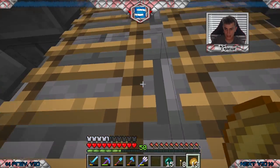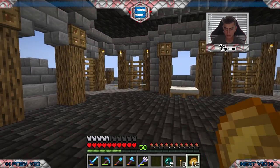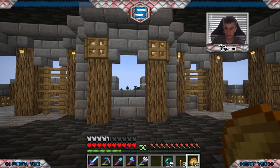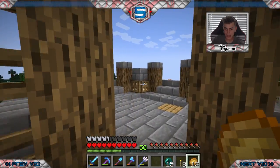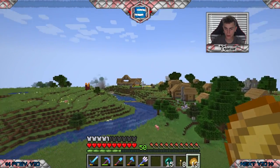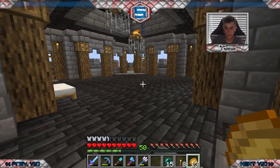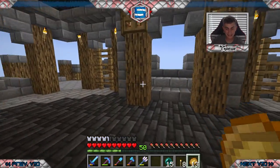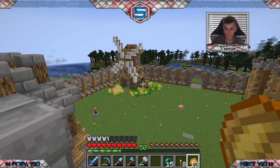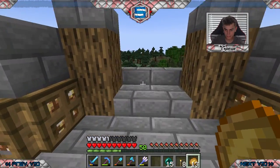Coming up here you get some more rooms - two, with one identical on the other side - and then up this ladder you're on the top floor where my bedroom and treasure room will be. It's a really open design with lots of windows, nice and airy. You can access the tops of the towers and everything. From the balcony you can see a lot: a building there, a building there, some more buildings down here, and there's a whole lot of villagers walking around.